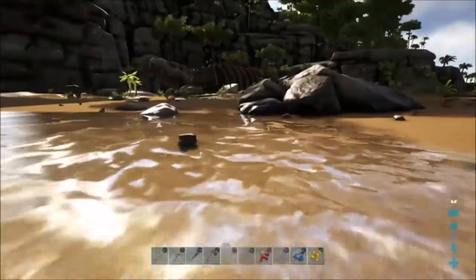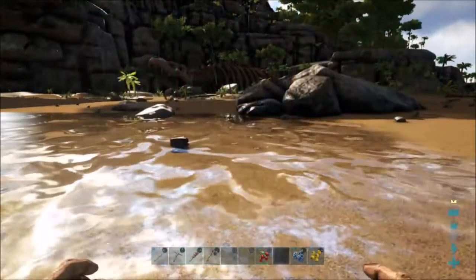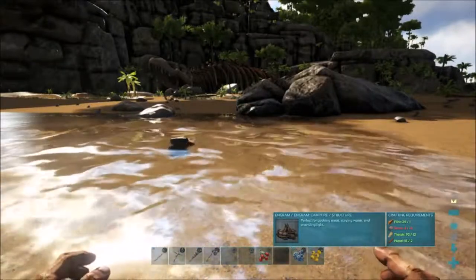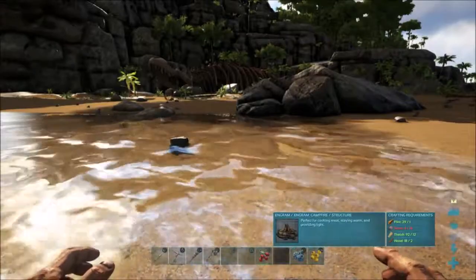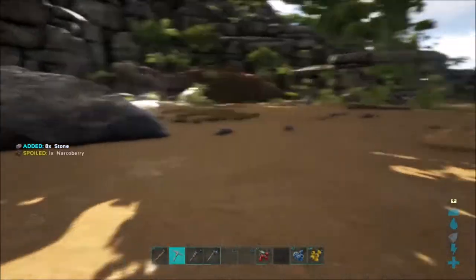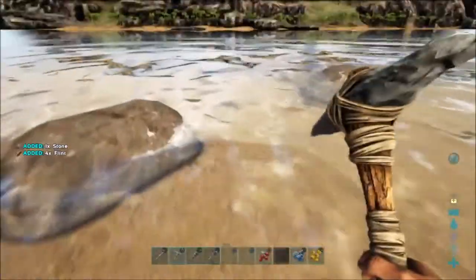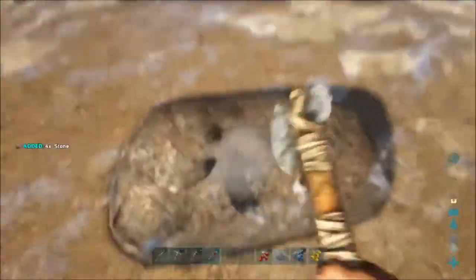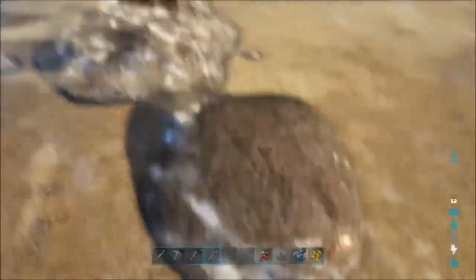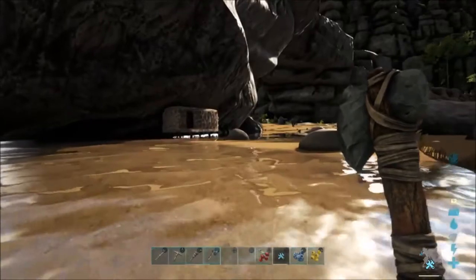The next order of business is to get some better food because berries can only keep you happy for so long. You can move an engram pattern onto your hot bar, and if you hold down that action you can actually see what the materials are — I did that while gathering so we can find out when we have enough. You'll notice in my action bar it's grayed out right now because I don't have the materials, but once I do, it'll light up. The one thing I'm missing is stone, and rather than going after big rocks I'm going to go after the small ones — using my hatchet is much more efficient for getting stone.